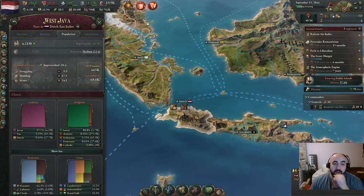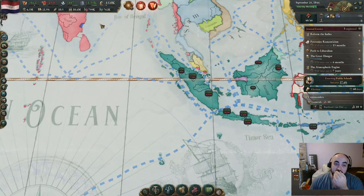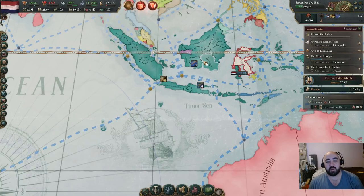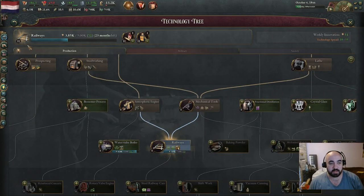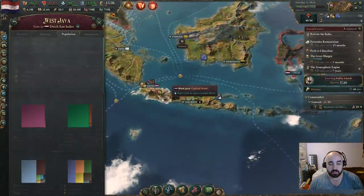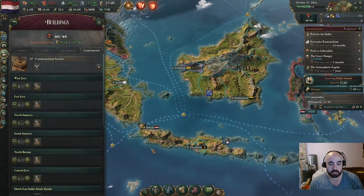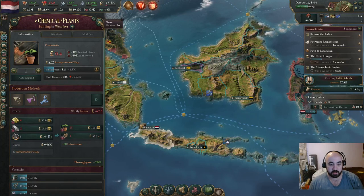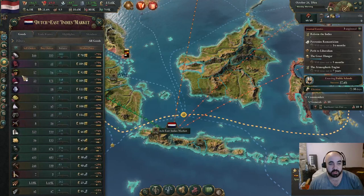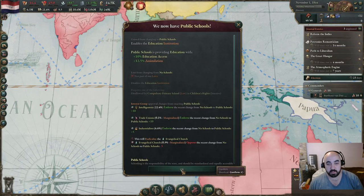Now we are hemorrhaging a ton of money - it's really important to remember it's this number plus this, so it's just minus 10K. But we'll increase taxes, which is going to hurt the SOL. Once we get railways - actually, let's come off of railways. Oh wait, we do have infrastructure problems. Let's do it. Public schools, please. Perfect - more education access.